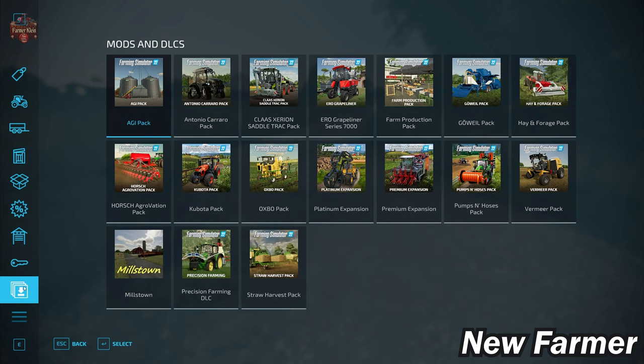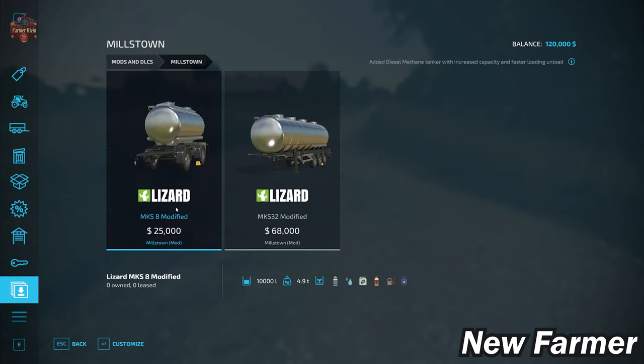With respect to mods and DLCs, this map does have a couple of modified trailers — the MKS-8 and the MKS-32 — which have been modified to also transport methane, as well as fuel, herbicide, liquid fertilizer, water, and milk.